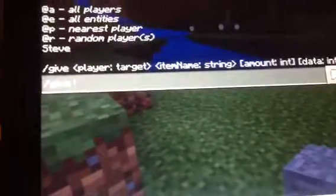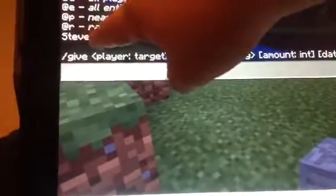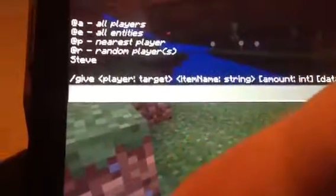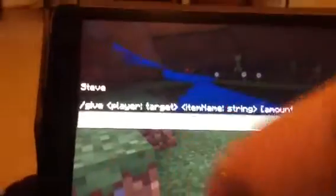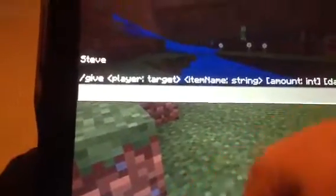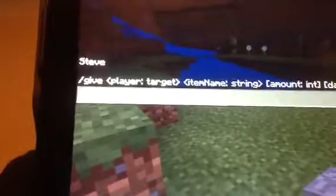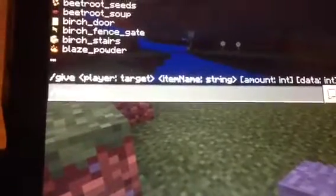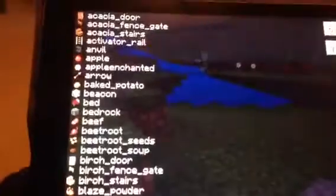You see it came up with 'give' only because I just typed in 'give'. Now hit the space bar and it comes up with all these options. You're gonna type in your name — like my name came up here — so I'm going to type in 'Steve'. Then hit space bar again and it'll come up with all these items.